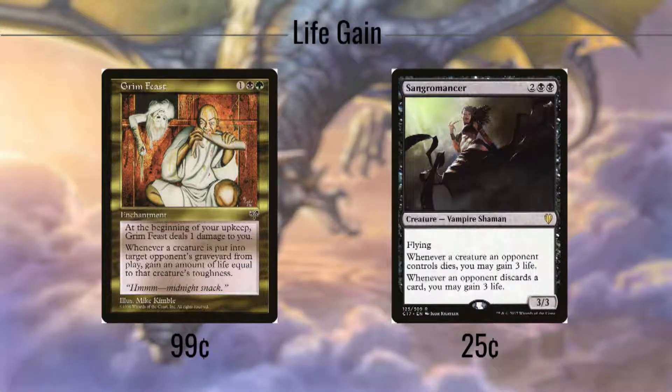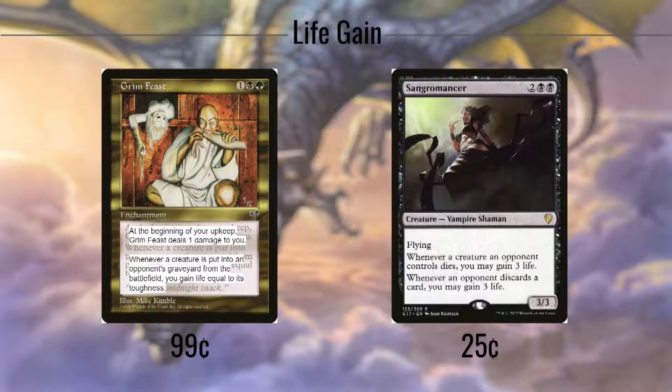Although there are plenty of other cards in the deck that give us life, these are the ones that focus more heavily on doing so. Grim Feast is the second card that inspired the deck idea. Since it's from Mirage and has confusing wording, I'm going to pop up the Oracle text for us instead. It's a 3-mana enchantment that pings us for 1 on our upkeep, but every single time one of our opponent's creatures dies, we gain life equal to that creature's toughness. If this is out when a board wipe hits, we can be expected to gain dozens of life points. Sangromancer performs a similar role, giving us 3 life every time an opponent's creature dies. It is also a 3/3 flying body for just 4 mana, and also gives us 3 life when someone discards, but that won't come up quite as often.